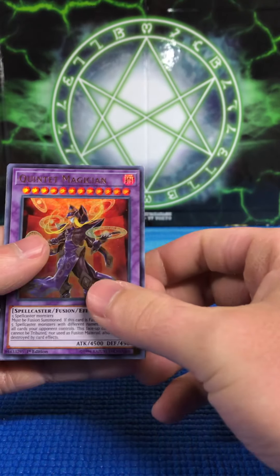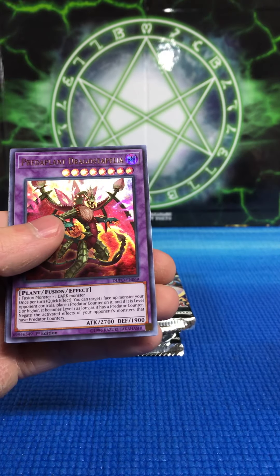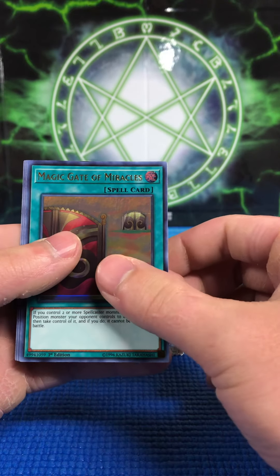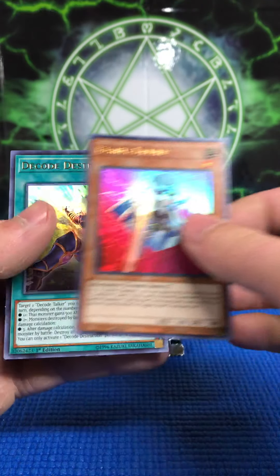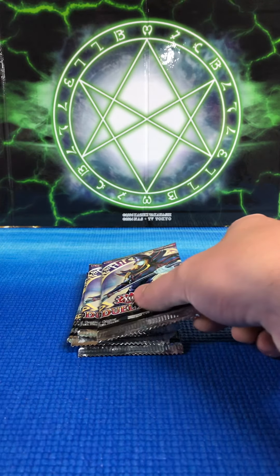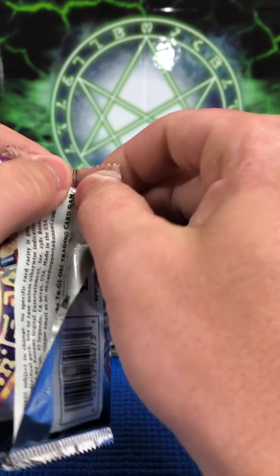Okay, first pack — we got Quintet Magician, that's a good one. Credi-Plan Dragostapelia, Magic Gate of Miracles — oh, that one looks like it was damaged a little bit. Righty Driver and Decode Destruction. Next pack. That's about the Quintet Magician — that's pretty neat.